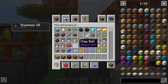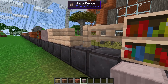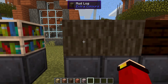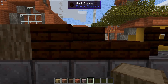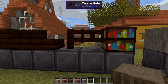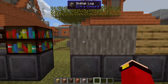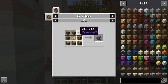Next up we have the mid log, crafted with one brown dye surrounded by dark oak logs. Here is possibly the darkest wood you might see in Minecraft — it looks kind of burnt, but I actually love this color. You could probably make a base in the Nether with this. Next up we have the old oak log, crafted with one yellow dye surrounded by eight oak logs.